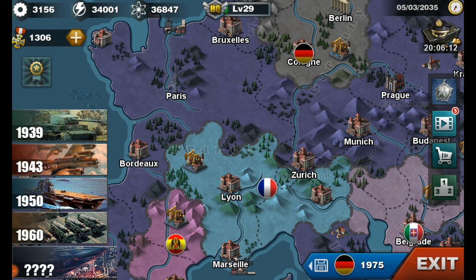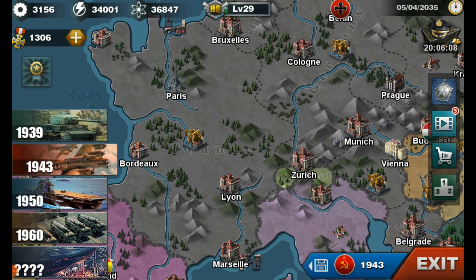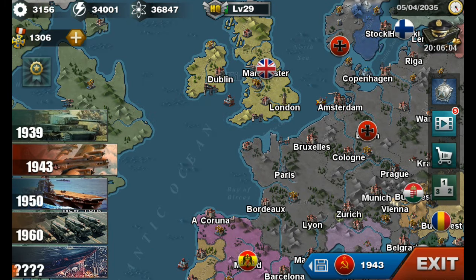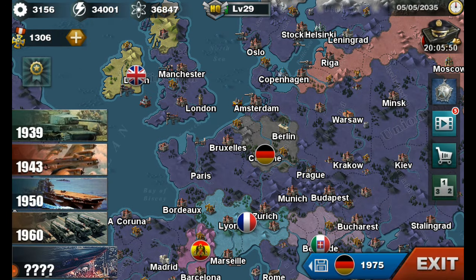So if you want to get to the aliens, all you have to do is wait for that timer up there to get to 1943, 1950, 1960, or 1970. So all you have to do is stay in the actual game and play it and then you will get all of those.